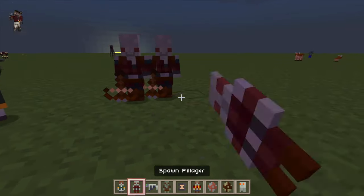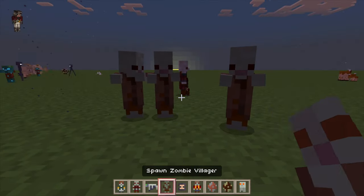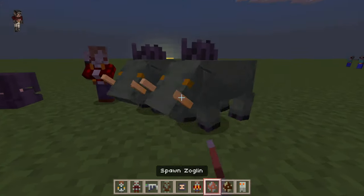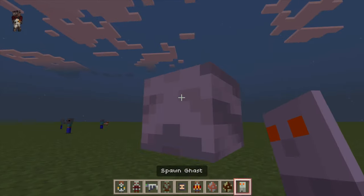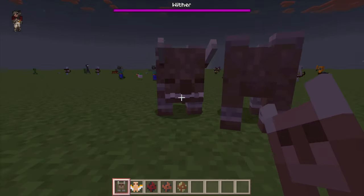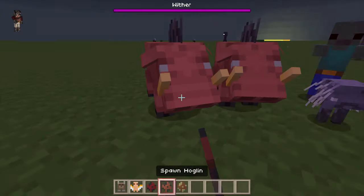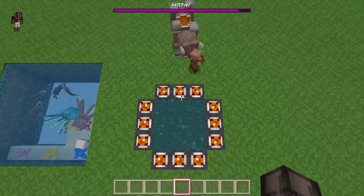We got evokers, pillagers. Phantoms look alright. Some zombies. Those little shulker backs are cute. Vindicators - they look like lumberjacks again. They're very pink! Some ghasts for you. Cute! Look at those scary ravagers. I like the vexes, those are pretty. You guys are cute. Hoglins look alright. And our piglins going after the hoglins. Alright guys, let's go see the Ender Dragon!